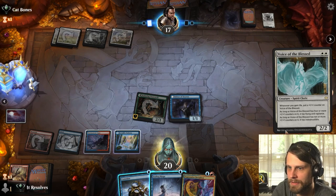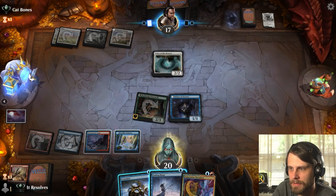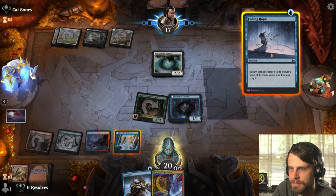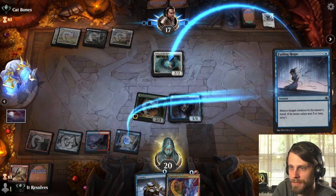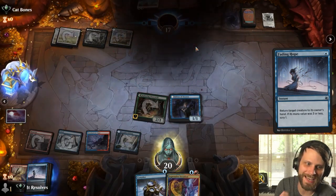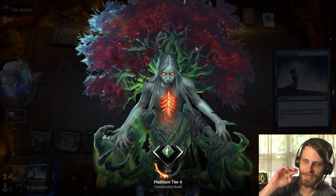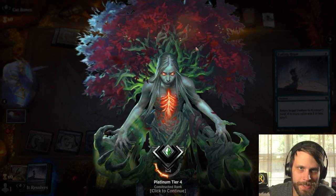We can Spike Field Hazard that, get it out of there. This is going to drop down, but I think we Fading Hope it — this allows us to scry. And there we go, guys — we got the win! That was beautiful, absolutely what we wanted.